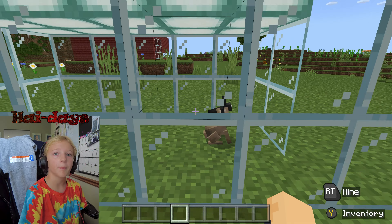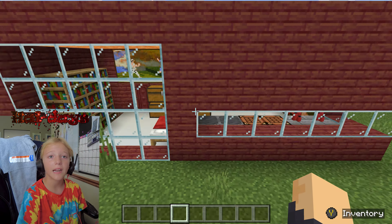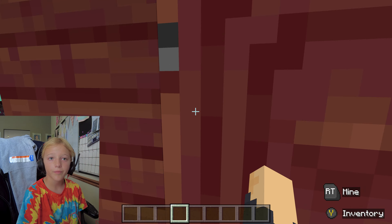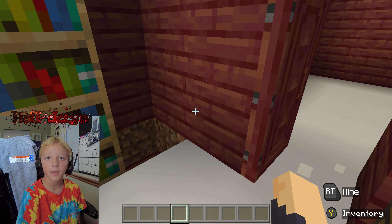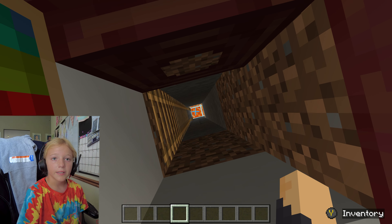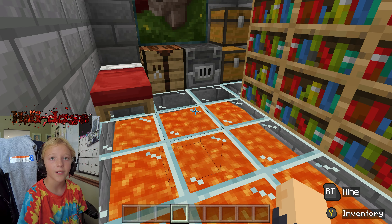There are some bunnies — Gummy and Gumball. And this house that I made is the one I actually live in. We have a doorbell. This is my living room, and then this is my actual room, and then you go down here into my basement — that's pretty cool because I made the floor out of lava.